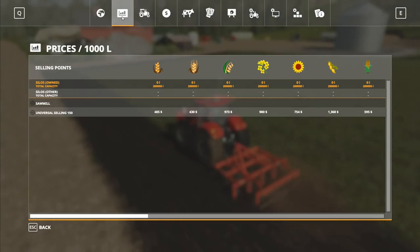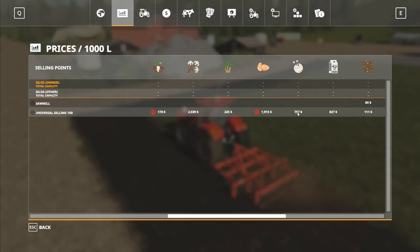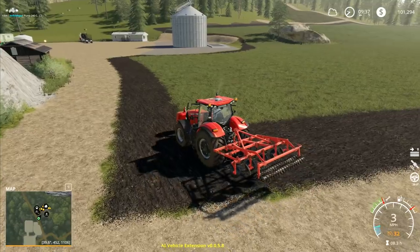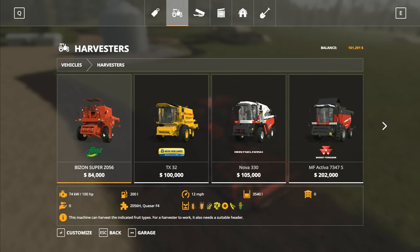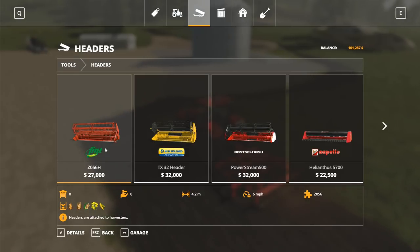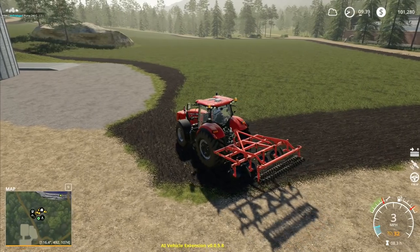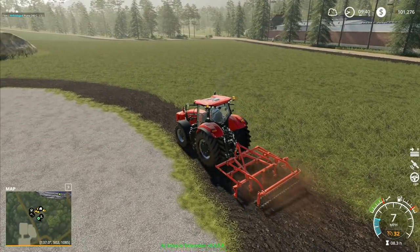Now we've got some money but we don't have all the money that we need just yet. Unfortunately we can't sell our wool just yet either because the price is way too low. So even though we've got four pallets waiting to be sold we can't actually do anything with them. What we do have over at the shop is a few machines waiting to be sold, and I'm hoping that's going to be enough so we can buy our brand new combine. It's going to be the Bison Super Z056 and we're getting the header to go with it. That was $27,000 and the combine itself is $84,000 which means we need $111,000. So we need another $10,000 - we may not be able to do it. We've got to have both together because we can't shift them without the combine.